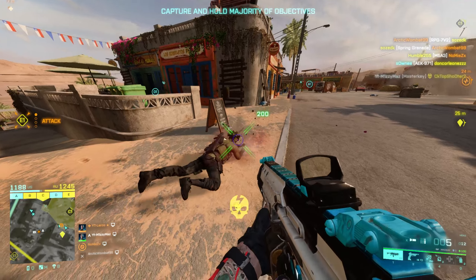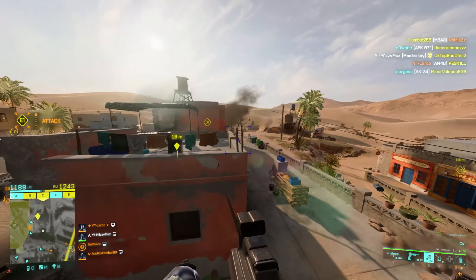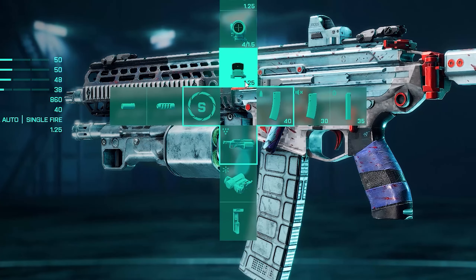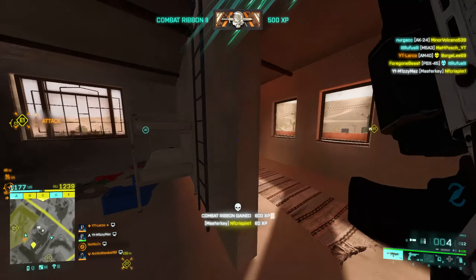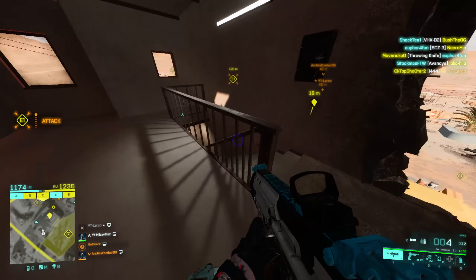It's definitely worth trying, as I've been having a lot of fun with this loadout. So the loadout I've been using is the Shortened Barrel, the Master Key Attachment, the Standard Issue Extended, and the Fusion Hollow Sight. If you enjoy the content, make sure to like the video and subscribe to the channel, and also let me know what you think of the Master Key Attachment in the comments below. Now let's get into the video.